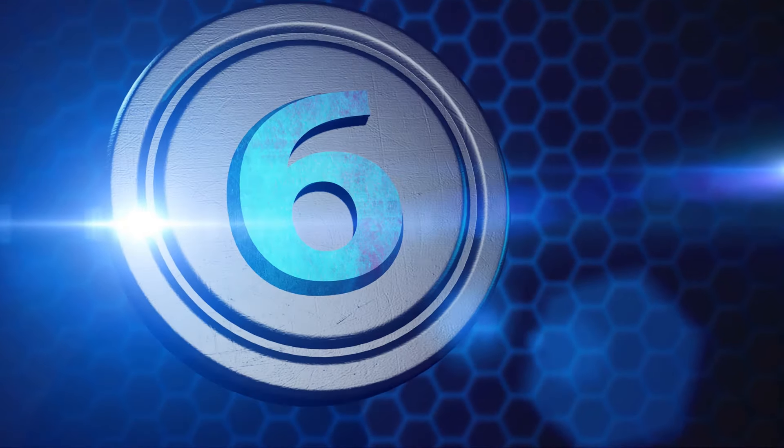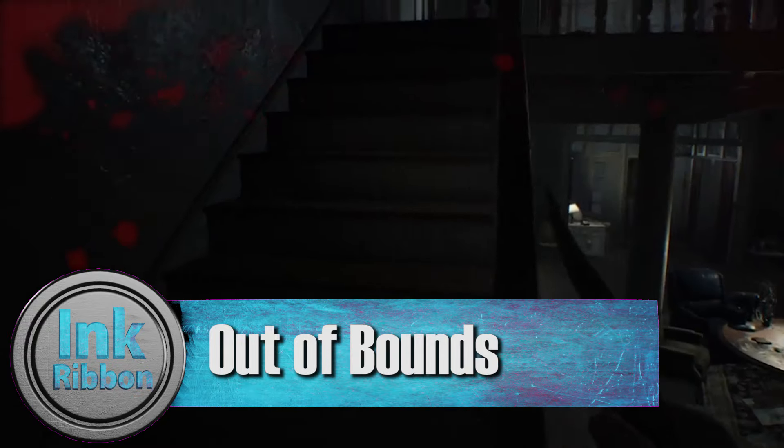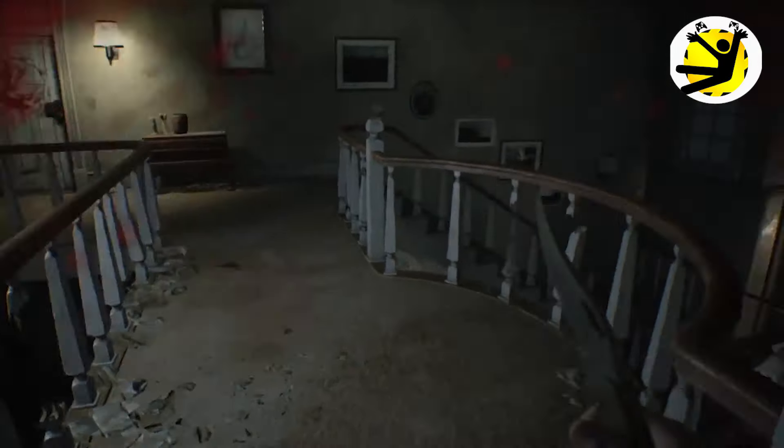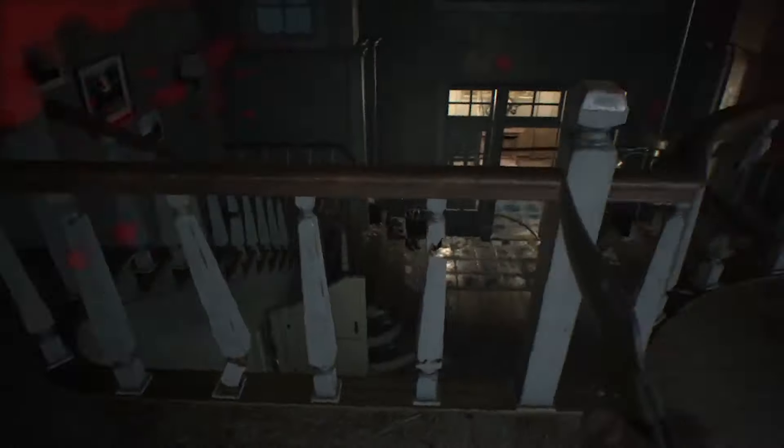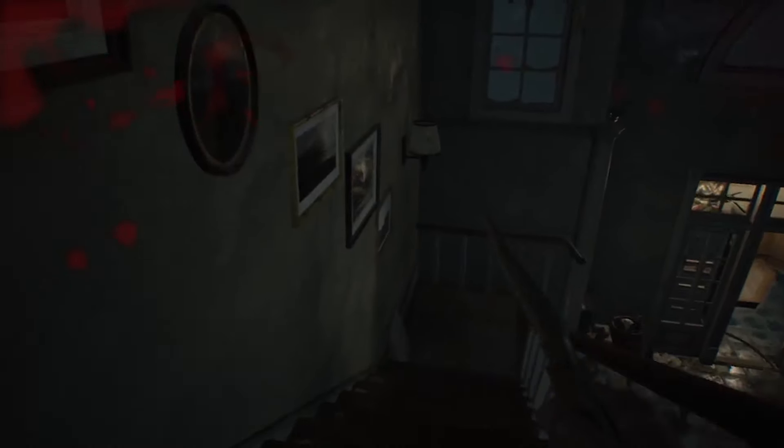Number 6: Out of Bounds. Shout out to the YouTube channel Slippyslides for this one, but in Resident Evil 7 you can actually get out of bounds and explore the outside of the map relatively easily. The best place to do this is in the main hall of the second house, specifically at a railing. When Jack is chasing you, stand there and wait for him to grab you from behind. It may take a few tries, but if successful, he will push Ethan through the wall, leaving you free to explore places you weren't supposed to be in.